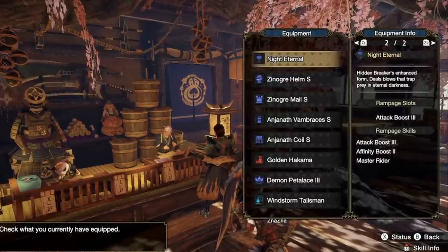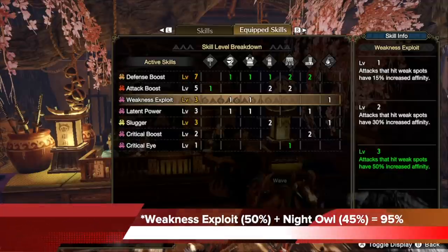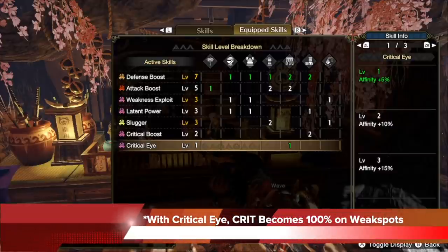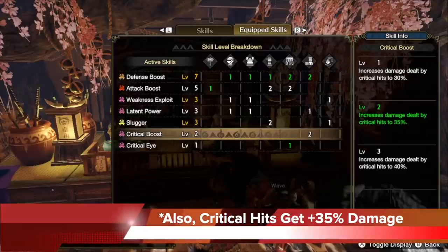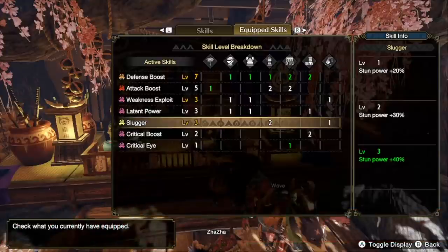I'm using a rarity level 6 hammer from the tree with 45% affinity, so that's more than enough. With the Knight Eternal hammer, I also decided to use the rampage skill attack boost because I don't need any more affinity, so the attack helps. The key skills are: we're going to get to level 3 weakness exploit, which gives us 50% increase affinity on weak spots, plus the 45% from the weapon affinity — that's 95% already. This build also comes with level 1 critical eye, so that 5% makes it exactly 100. Critical hits will get 35% plus damage because of critical boost at level 2, and there's also 40% stagger on all headshots at level 3 slugger. So you'll have plus 40% stun power, plus 35% critical damage, and 100% critical chance on all headshots, alongside the attack and defense boost that also comes with this build.